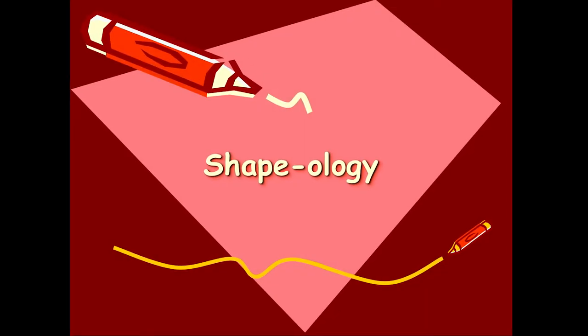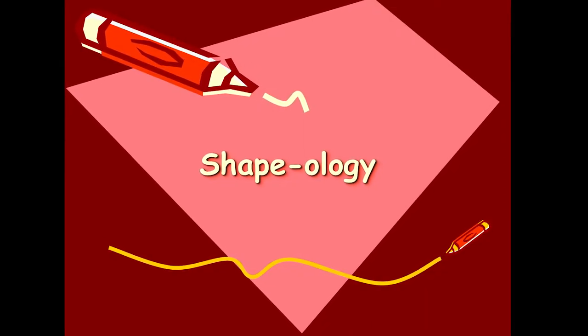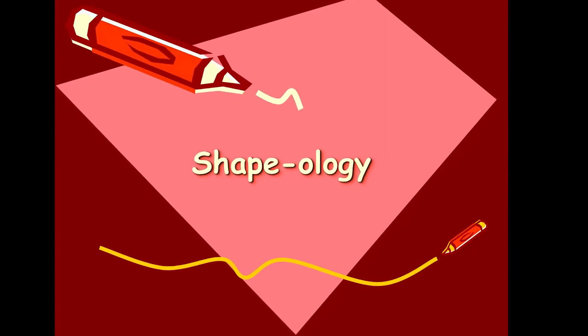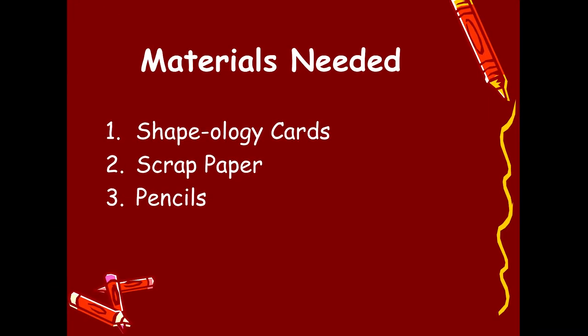The name of this game is Shapeology. As you play this game, think about what properties each shape has. To play, you need Shapeology cards, scrap paper, and a pencil.